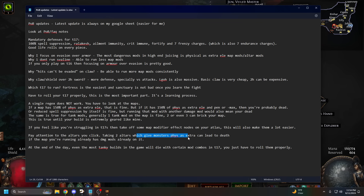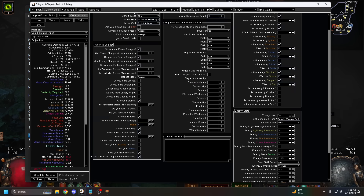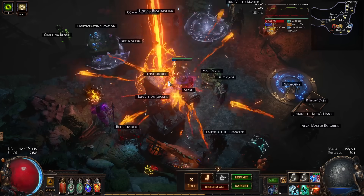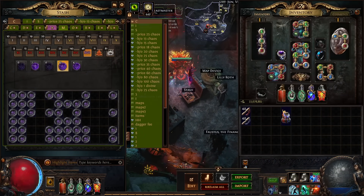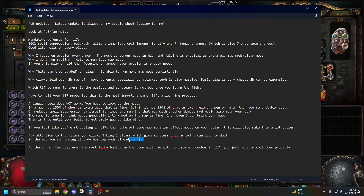Pay attention to the altars you click. Taking two altars that give monsters phys-as-extra can lead to death if the map already has damage modifiers like 70% increased monster damage. There's also an altar mod that gives negative 45% physical damage reduction — that's really bad because all your physical damage reduction comes from endurance charges. Lose those and you have no physical mitigation and you're dead to a big phys hit. Don't take that altar unless you're very confident in your build's current state.